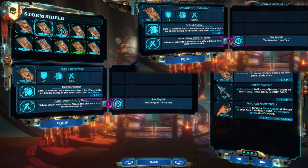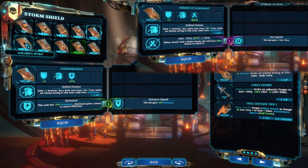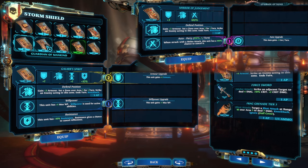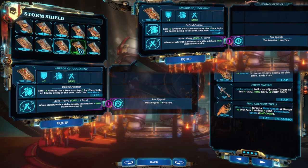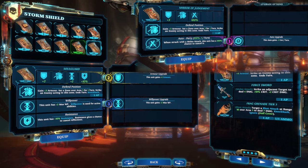Mirror of Judgment is the ultimate parry tank defender shield. It gives plus three armor, an additional plus three armor when entering defend position — which is the Paladin's AoE melee overwatch ability — and you get a 100% chance to parry up to two attacks per turn.